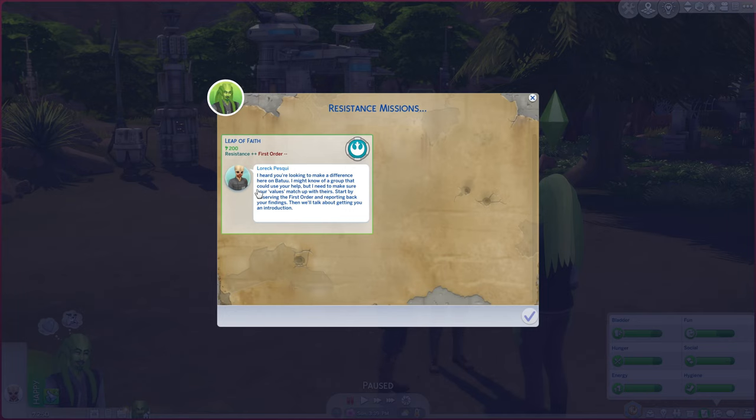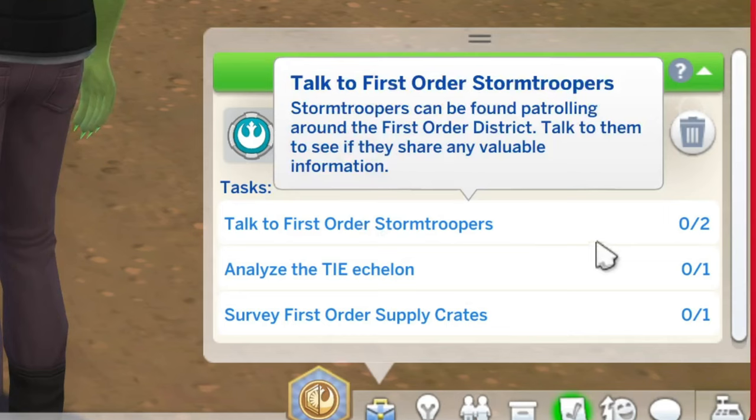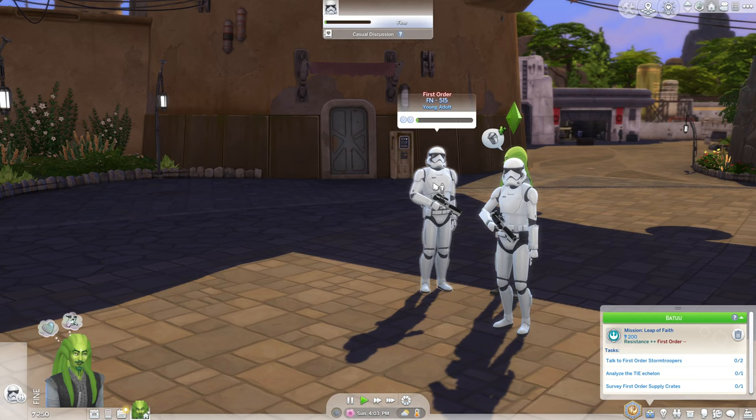I heard you're looking to make a difference here on Batuu. I might know a group that could use your help. Start by observing the First Order and reporting back your findings. We need to talk to First Order Stormtroopers, analyze the TIE echelon, and survey the First Order supply crates. So let's go to the First Order District.